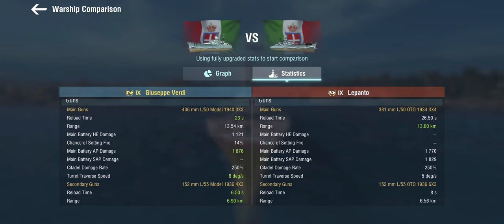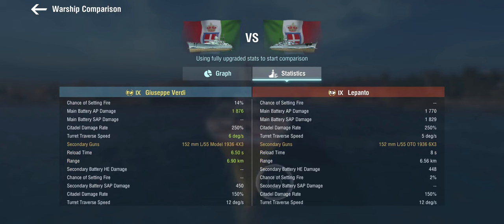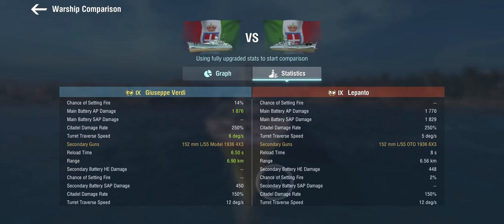Here's where it gets really, really interesting. You have a ship that says it wants to be a secondary-spec brawler, but then you have guns that are not going to get anything done — because these are 152mm semi-armor-piercing secondaries. A 6.5-second reload is good but not that good, and 450 points of damage on the semi-armor-piercing is abysmal. These 150s with SAP are not going to get through a weak point even on a tier 8 battleship.